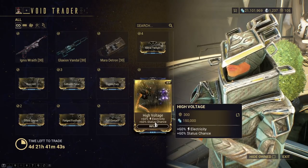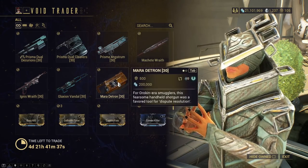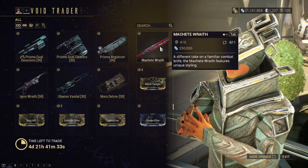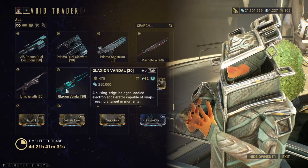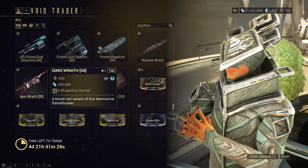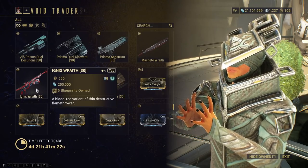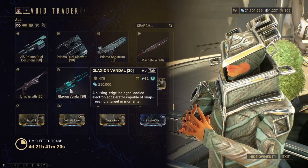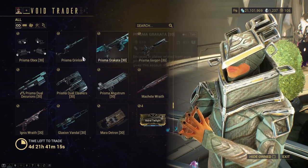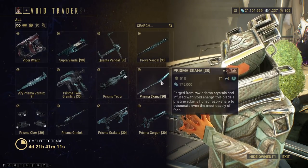All of the weapons in here you might as well pick up, both for MR Fodder and because some of them are pretty good and fun to use. Just all of them. Ignis Wraith you can get from Railjack for free just by asking people, so maybe not worth it when you can just ask chat for that. Galaxian Vandal — all in all good. Merodetrin, pick up all of these. All the Prisma, all the machetes — I'd grab those. Skana — all of this.